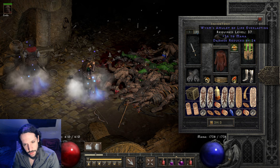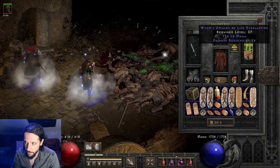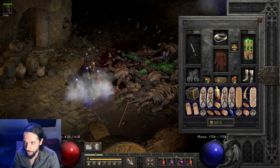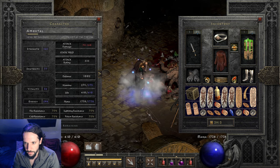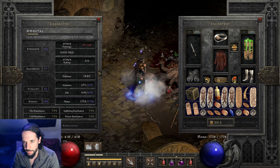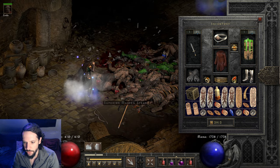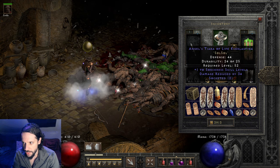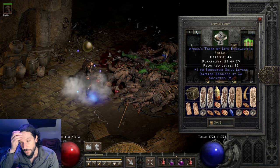The amulet is 56 to Mana and Damage Reduced by 24 — that's flat damage reduction. Look at our total Damage Reduced: it's 70, and Magic Damage Reduced by 47. I don't have any percent reduction for Physical. I did try some of that, but with our mana being so high and our Energy Shield, we're fine.